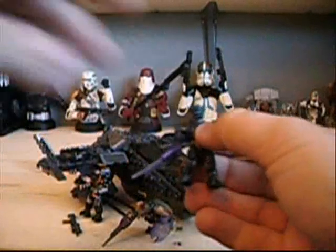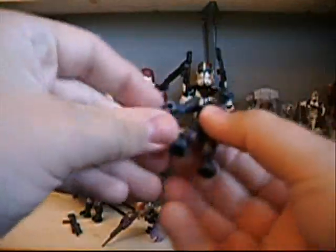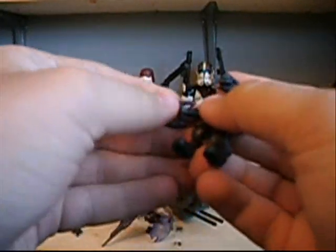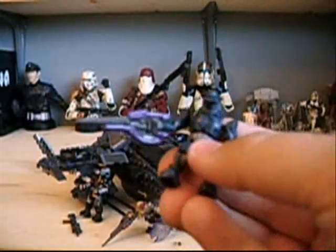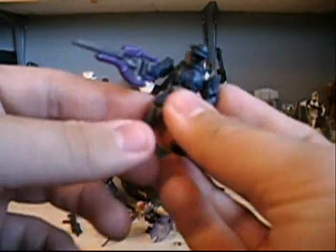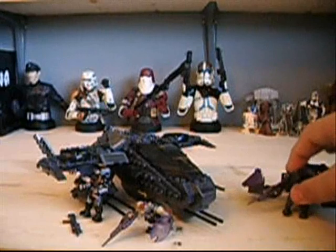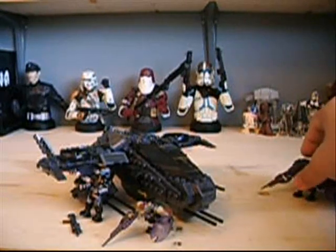The Elite is the basic blue one and comes with a carbine, which is a nice new weapon to include. Articulation is ball-jointed neck, ball-jointed shoulders, hinged elbows, swivel wrists, swivel waist, ball-jointed hips, and hinged knees. It's a nice little Elite figure - you can always army build those.